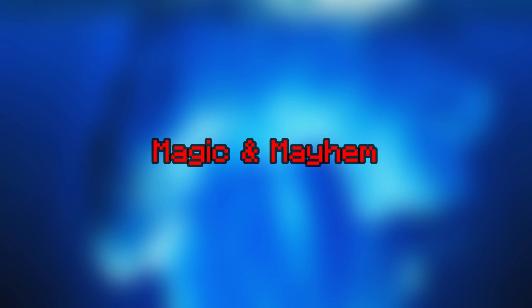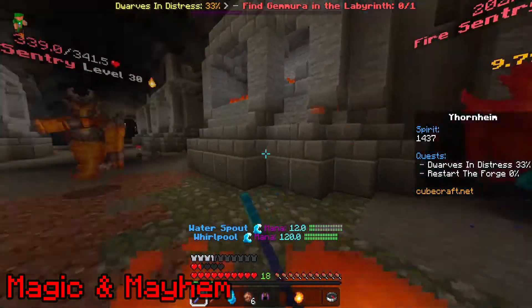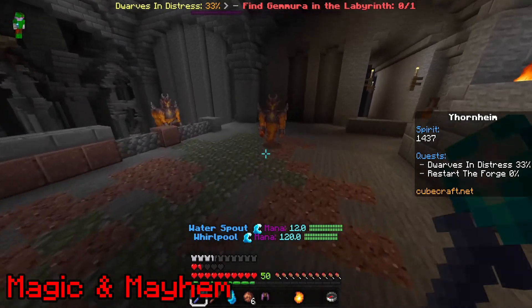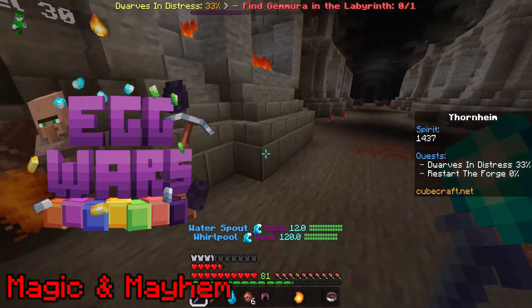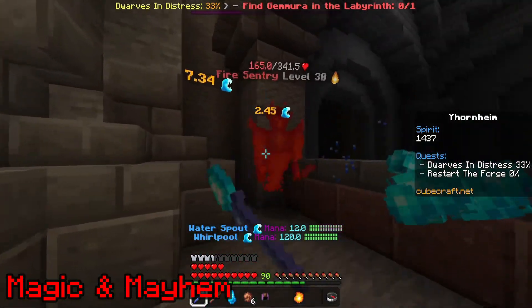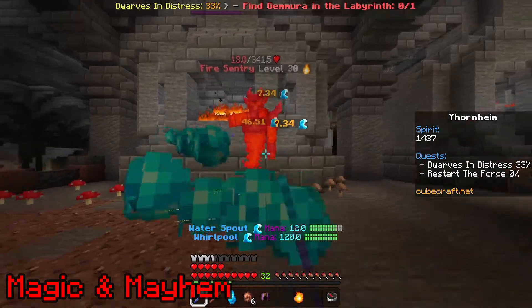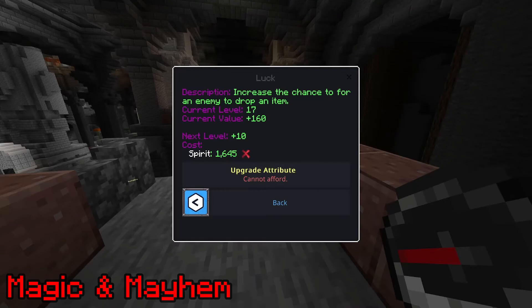Magic and Mayhem. Released in summer 2021, Magic and Mayhem was a game unlike any other. It was a fantasy RPG game, which are uncommon on servers like CubeCraft, and was also extremely popular, nearly beating out games like Egg Wars and Sky Wars. However, it caused a lot of lag on CubeCraft and was removed on October 1st, 2021, to make room for that year's Halloween event. CubeCraft teased a potential return of the game mode, but considering this was nearly two years ago, I wouldn't get my hopes up.